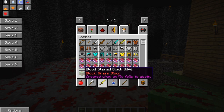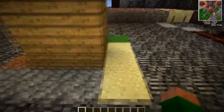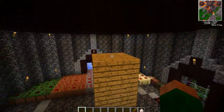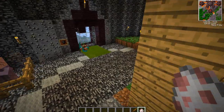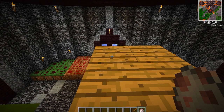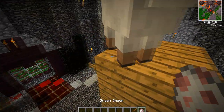It shows here that these blocks are created when entities fall to their death. So I'm allowed to show you how this works. We've got this little pillar here and we've got the blocks all around the sides. So the poor sheep is going to get sacrificed. We're going to fly up, I'm going to spawn one up here. Herobrine's having some sort of poison bath over there. I'm going to spawn this up here and we're going to test this out, so let's knock him off.